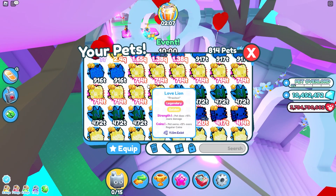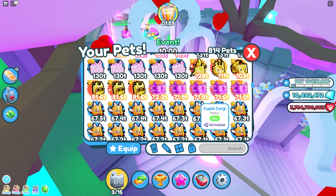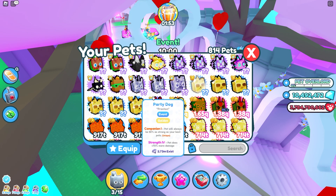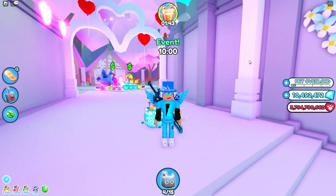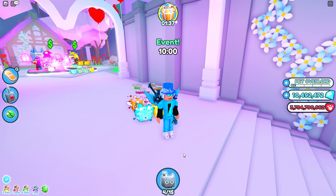Now I'm gonna equip all the new pets to show you guys. I'm just gonna put them all on normal — so Love Lion, and then we have the Valentine's Cat, Cupid Corgi. Unfortunately I don't have the normal mythical bear, I only have the rainbow and gold, so I'm just gonna put the gold version. These are all the new pets — this is just insane, these look so cool!